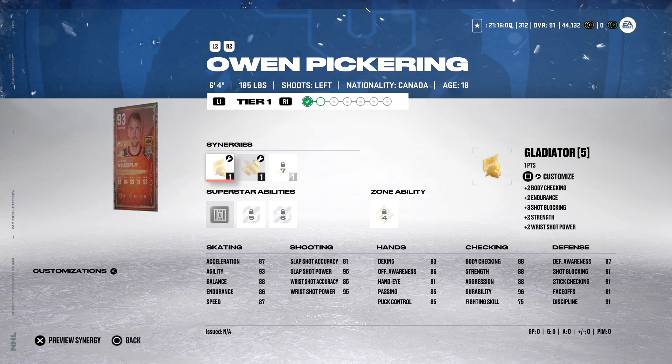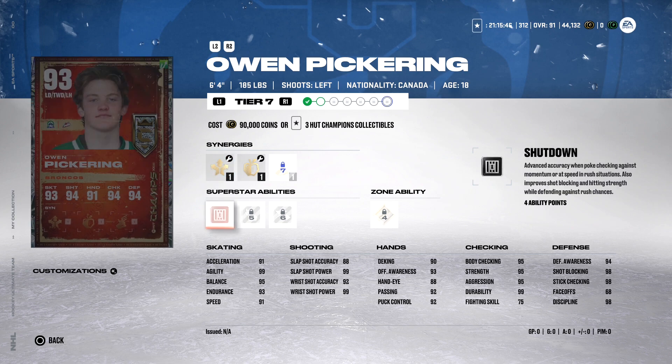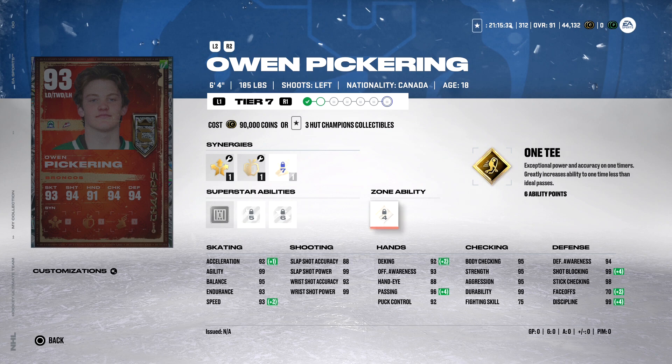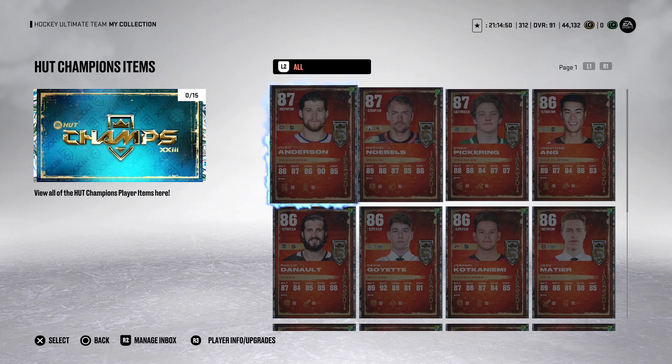Especially with 95 overall MSPs out and 96s probably coming soon — spending HUT Champion collectibles over two weeks just doesn't seem like a great idea. Third HUT Champion: left-handed defenseman Owen Pickering — 6'4", 185 pounds. Gladiator and Distributor, Applesauce, Bombarded, Wingman. Abilities: Shutdown, Wheels, Elite Edges, zone ability One T. Shutdown for a defenseman is great, and Wheels plus Elite Edges is great. Attributes: 92 acceleration, 93 speed, 99 agility, maxed shot power, 96 passing, 92 puck control. Checking and defense: 95 body check, strength, aggression, 94 awareness, 99 shot block, 98 stick check. Of the three HUT Champions today, Owen is probably my favorite.